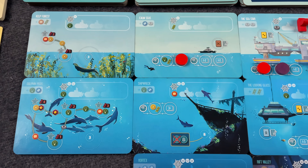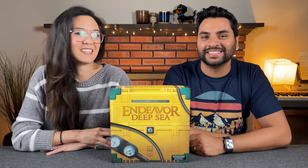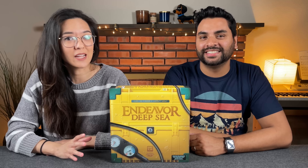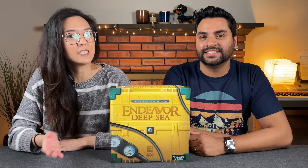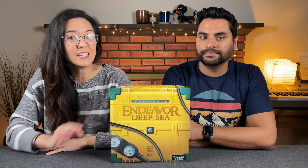In this game, players are going to be trying to assemble the best crew or the best squad to try to have the greatest impact on the oceans. This is actually a follow-up to another game called Endeavor Age of Sail that was released a few years ago. This game is for one to four players and features three different modes of play across eight different scenarios.